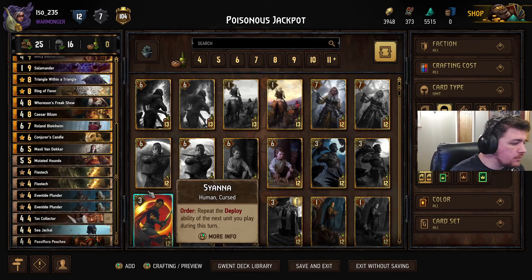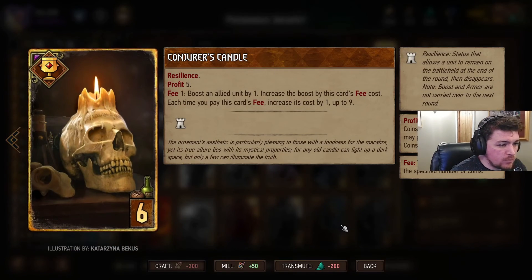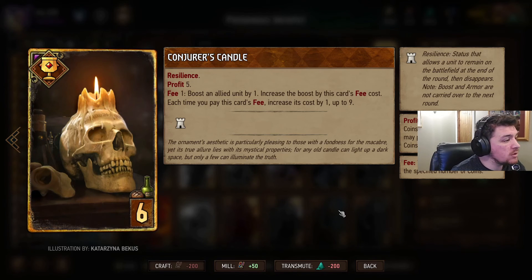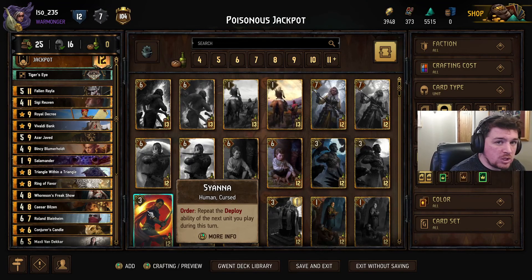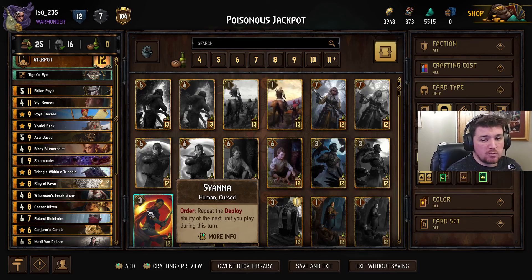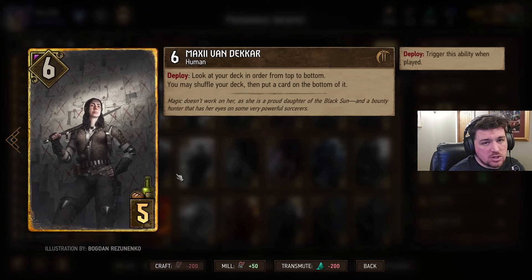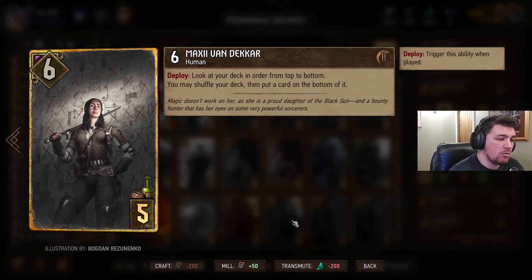Sea Jackal is just a nice little bronze card. Only a one-of in this deck though. We've got Conjurer's Candle — one of the new cards from Forbidden Treasures. It's just an incremental boost. Depending on how much money you've got, you can keep boosting and boosting your units, provided you can keep the coins flowing. It also has Resilience, so you're keeping it into round three. It's pretty solid. We've got Maxi — Maxi's going to help us fix up our hand in round two, make sure we have all the cards we need for a strong round three.